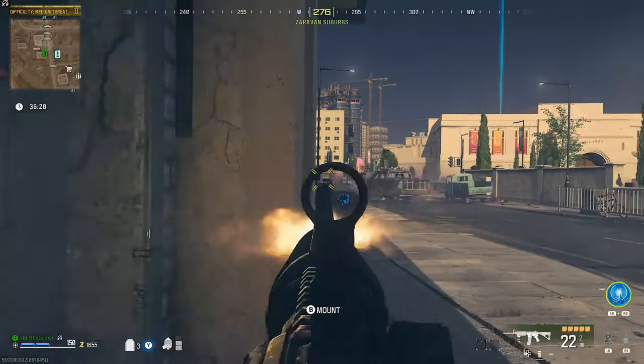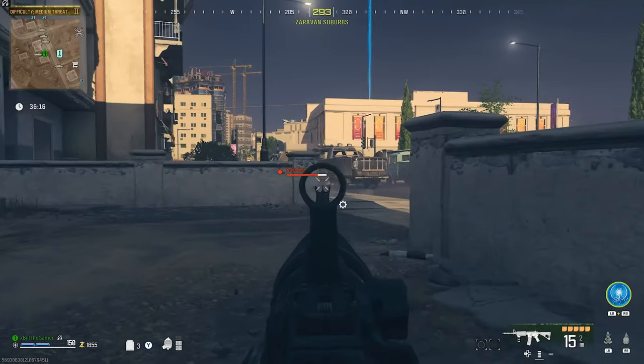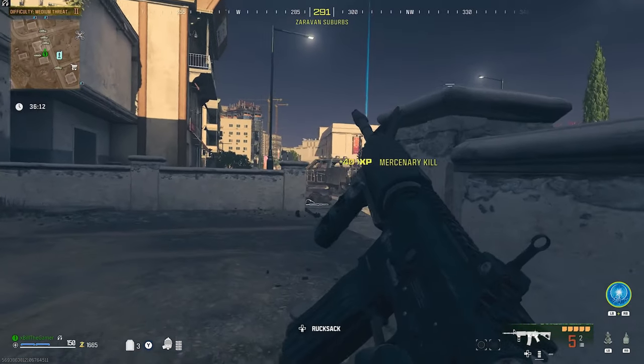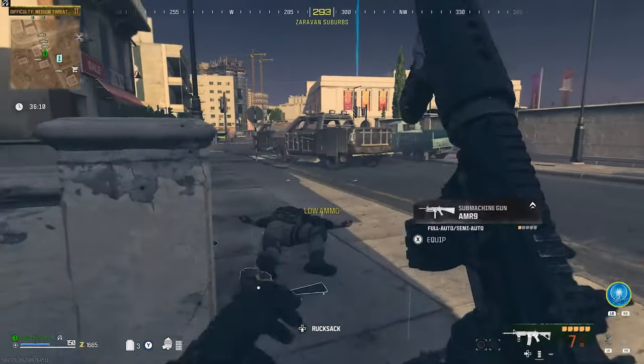You can do this from the very start of the match. What you want to do is drive around the south of the map — I'll put an image on screen so you can see the area. I recommend driving in a big circle around the suburbs, and within that circle you'll see two filled-out circles which are areas where I've consistently found these convoys.